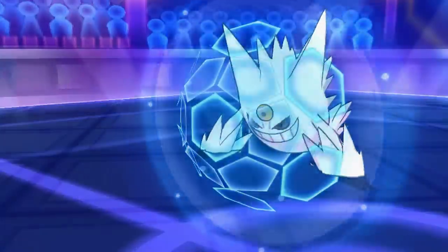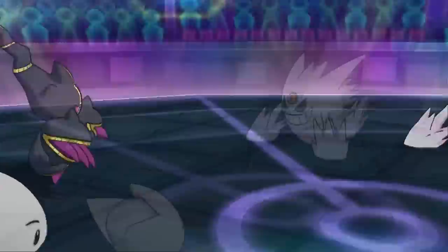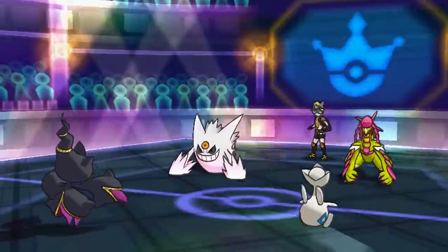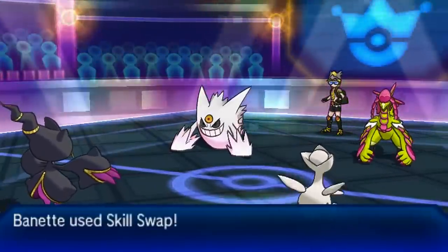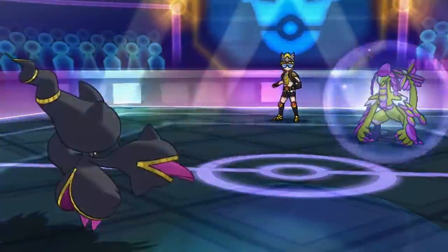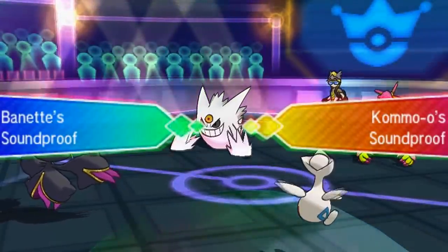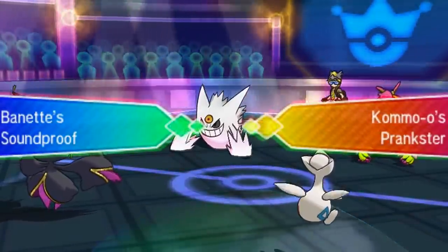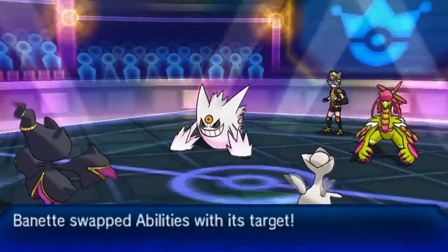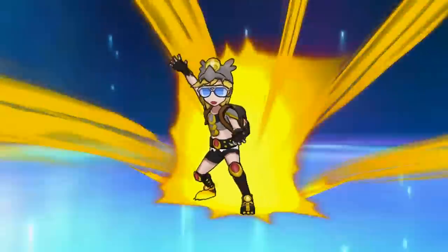My opponent goes for Protect, fearful of Mega Banette's attack, which makes a lot of sense. I'm going to go for Follow Me, expecting my opponent to want to go for Shadow Ball into Mega Banette, and I also want to redirect any damage being targeted at the Banette. I'm going to go for Skill Swap targeting Kommo-o — because I'm going to be able to Skill Swap and take away Soundproof, which not only blocks Parting Shot so he'll Parting Shot himself, but I also wanted to see if I could take away Soundproof and use it to block the Kommo-o Z-move.